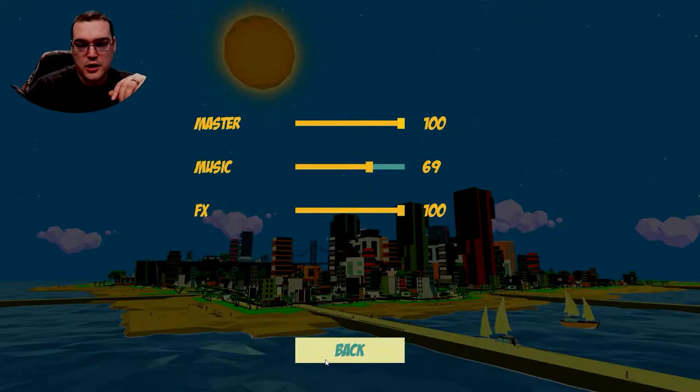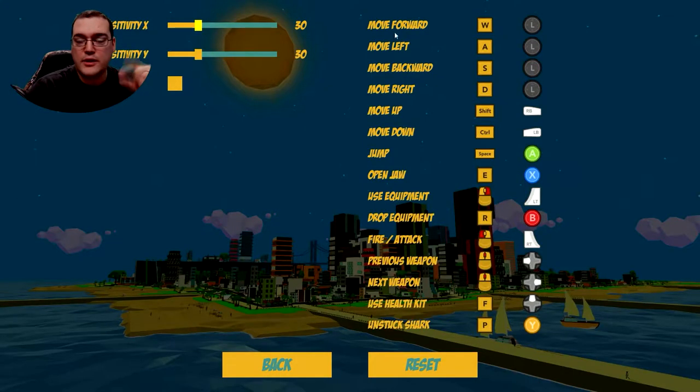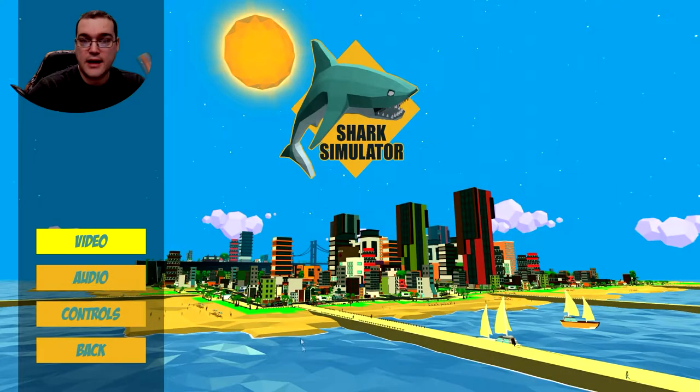There are a few audio options, which I really like. The controls — when we played Banana Town there were like three controls: your typical movement, go limp, and jump, and that was it. But this one you've got move up, move down, jump, open jaws, use equipment, drop equipment, fire, next weapon, and health kits. It's got a lot of options, so that's a good sign.